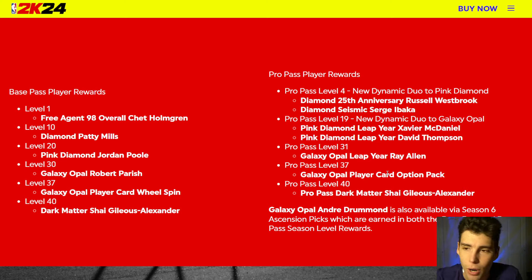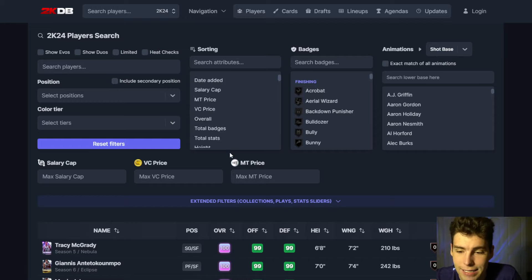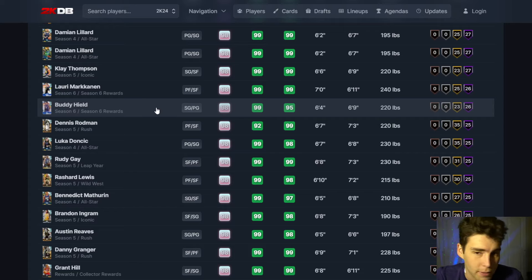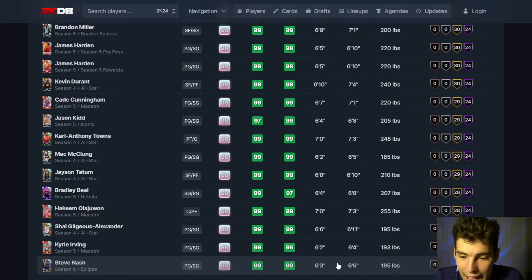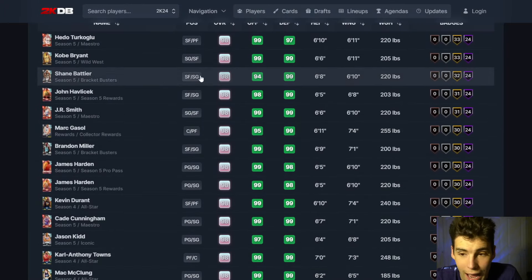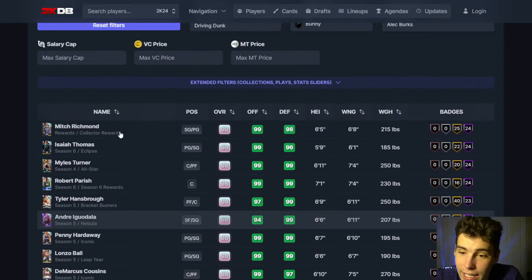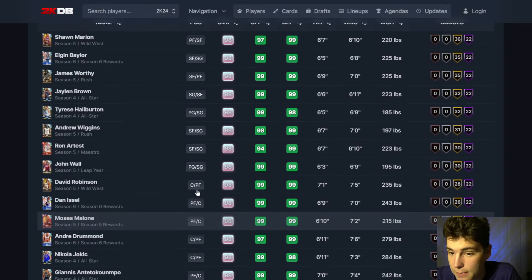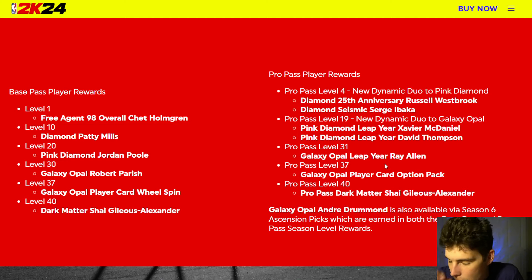At level 37 you get a player card option pack. Now why is that key? I don't know who is going to be on the wheel spin, but let's say when I get to level 37, let's look at some of the Galaxy Opals that could be on there - I've got Hakeem, Chet, LeBron, Giannis. I'm probably gonna get SGA this season and some other guys, so who would I want as a Galaxy Opal? I'd maybe want Kobe if he's on there, Iggy, those type of guys. If Ron Artest is available I'd take him in a heartbeat, so we'll see what that ends up being.